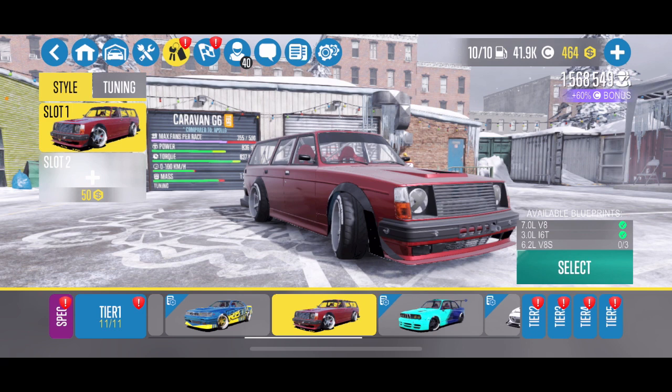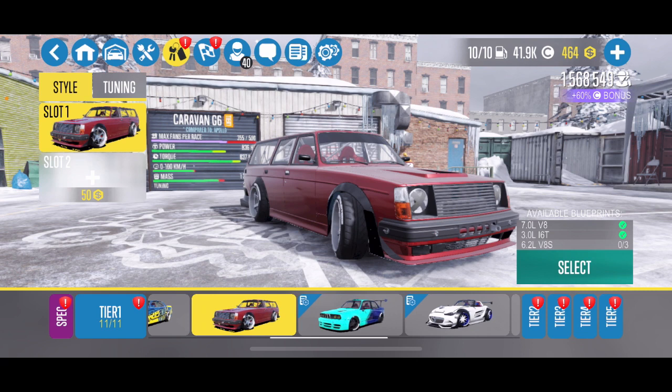Very similar in performance is the Caravan G6. I do have a couple of engine swaps for it — I think I have the 2JZ 3.0 liter inline-6 turbo in it, and it's a great drift car with that swap. But if you don't have a swap, certainly stay away from it. With a stock motor I could hardly get this thing to drift. It's too heavy with little power and just not worth your time.